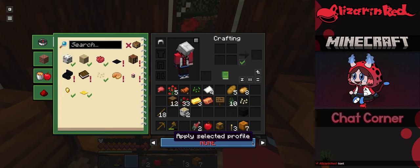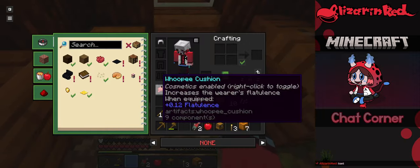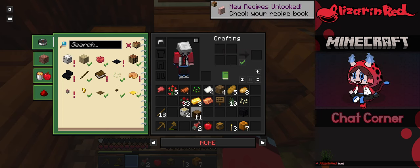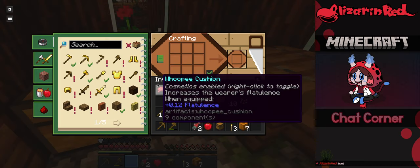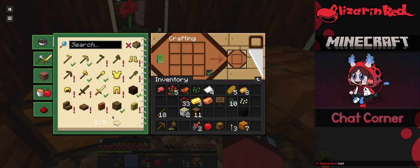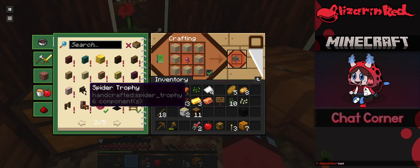Let me get crafting. Place that down — now we can make a whole bunch of stuff. I've also got vertical slabs so I can place them down. I've got a whole bunch of custom crafting stuff, like a fancy bed. There are cool things like trophies — a whole bunch of really nice customizability.